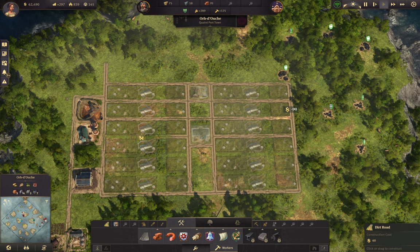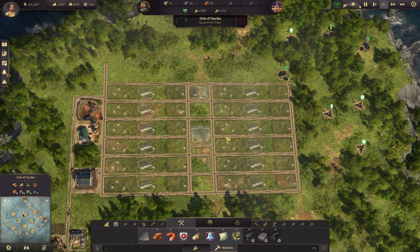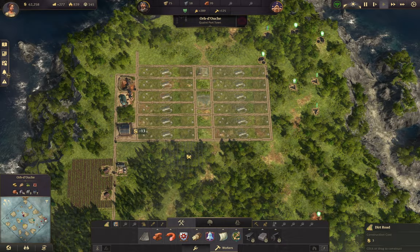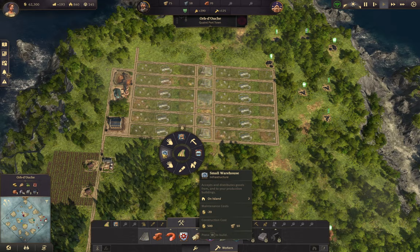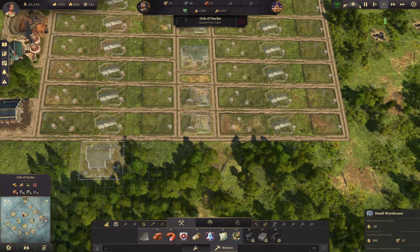We'll put silos here, here, here, here, here, here, here - there you go. Now the tricky part is the warehouses, because you want to trick the game into going into the warehouses that you want.